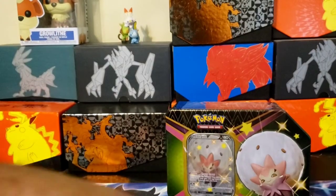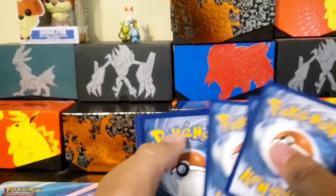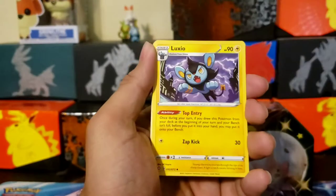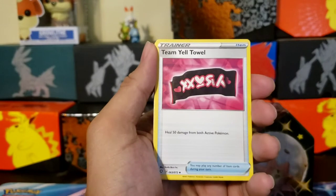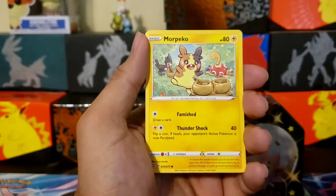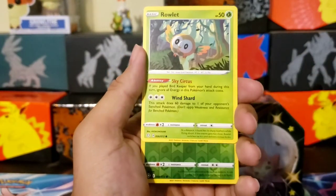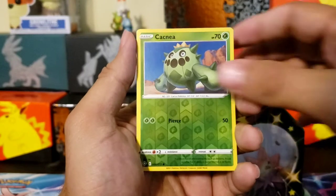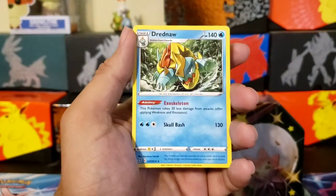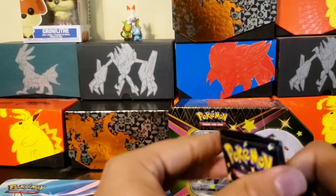Next pack. Code card, one, two, three, four. Energy, Team Yell Towel, Twacky, Coffin, Morpeko, Horsea. Roulette. Kinkajou — Kinkajou reverse — and a Dreadnought, non-holographic. All right, so we've got three packs left in this one and then we've got our last tin.